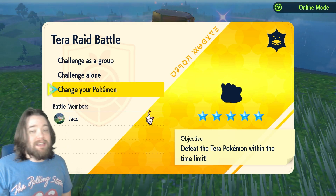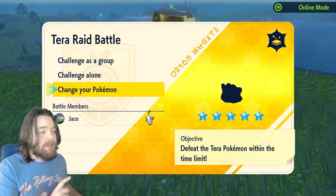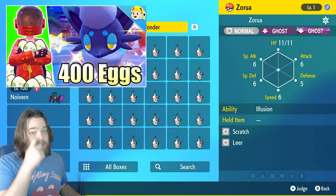First I want to show you how to take these things down. It's actually incredibly simple as long as you're the host, which means if you're playing solo or if you're hosting something online. All you're gonna need is basically any level one Pokémon. For this example I'm gonna use this Zora from a few weeks ago when we were hunting for Shiny Zora. I'm gonna show you guys how simple this is.